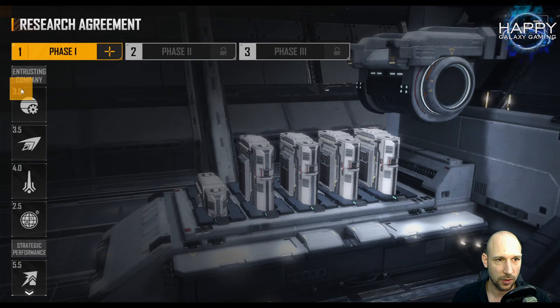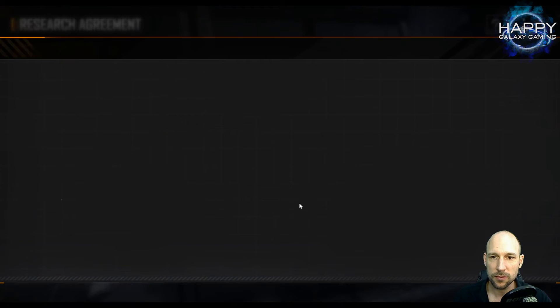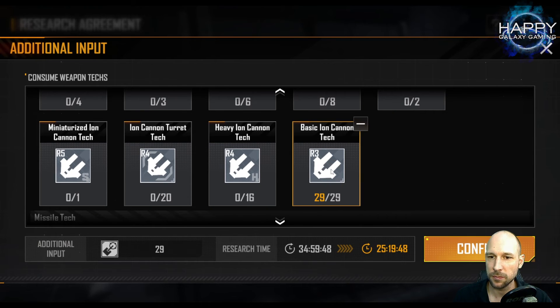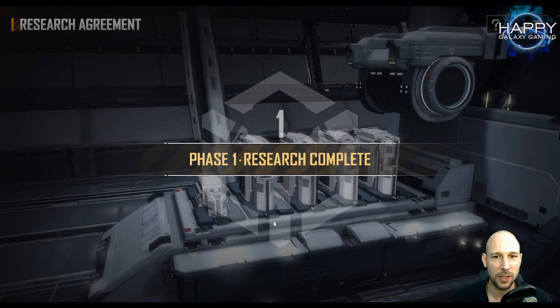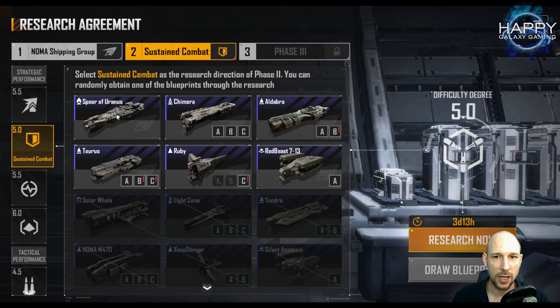For the first filter I said I want to go for Noma - up here we have Noma. The good thing is we can now speed these up with tech files. That's a point where you have to look at what really makes more sense for you: using tech files for prefab modules, or using them here to speed up your research agreement. As you can see, I still have a lot of plasma tech available that I can use for these speed ups. Research one completed! The second filter I want to go for is sustained combat - this will give me the chance to get the Spear.